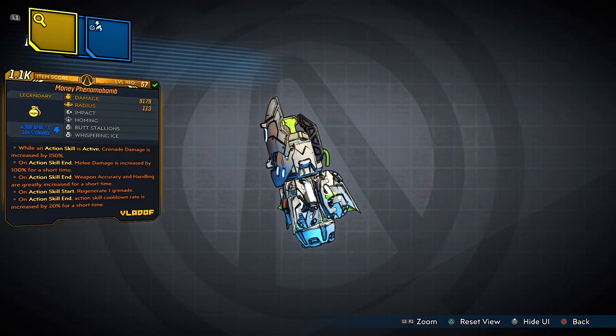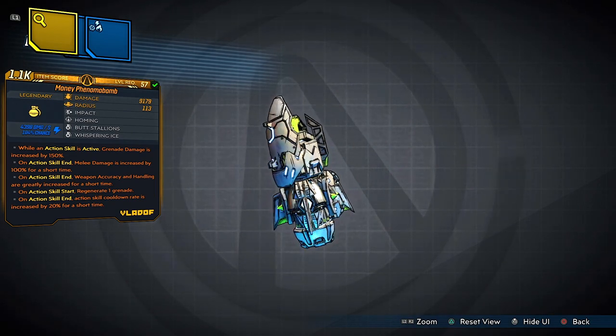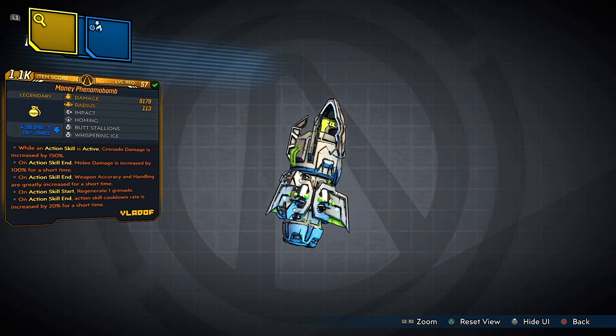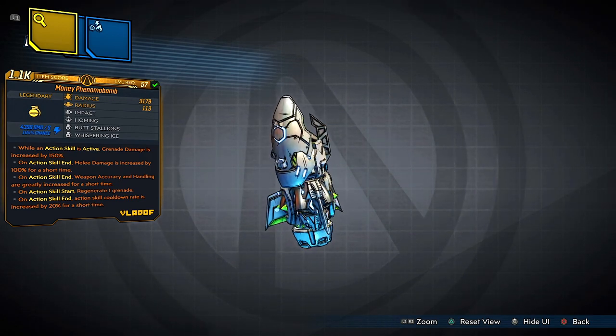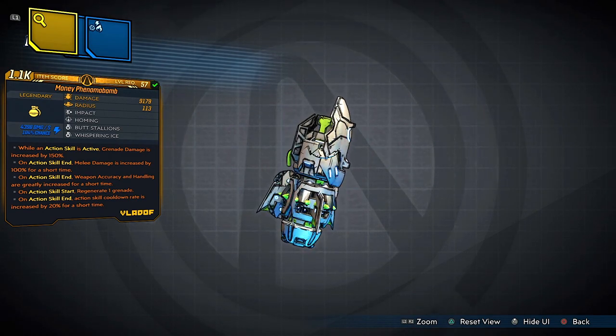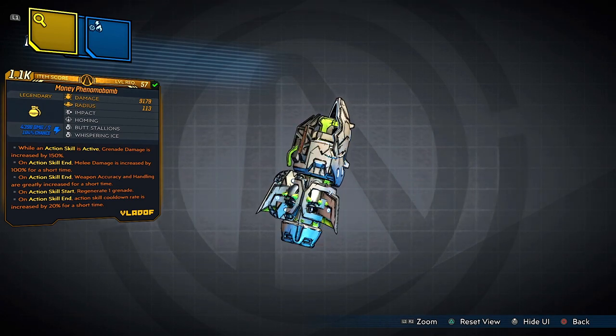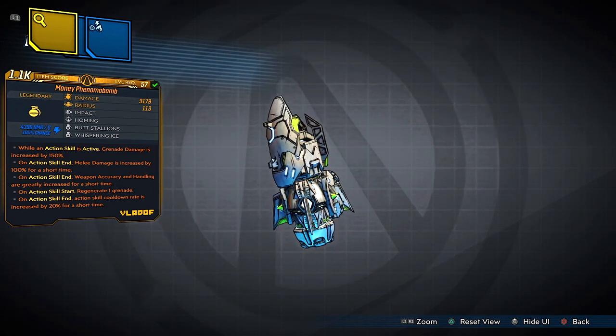I do have an elemental effect on this weapon, which is shock. The damage is 9k — it's roughly in the medium size area of killing an enemy or keeping them alive — but the effects of this weapon is not what the damage is about. I'm going to explain to you guys why this Money Phenema Bomb grenade mod is so special as we dive deeper into this video.